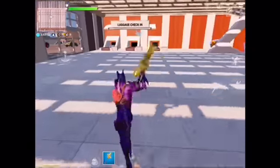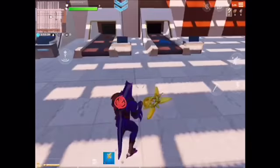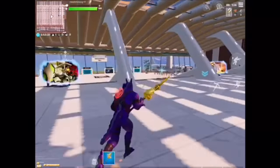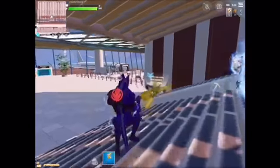First you've got flight ticket collection, then you've got a luggage check-in where you check in the luggage. That's pretty nice. Then you just go to the halls and get in.